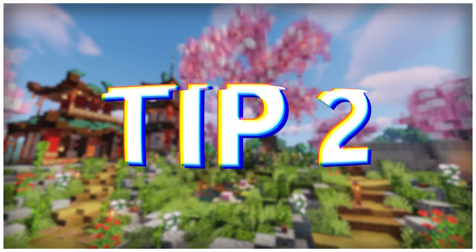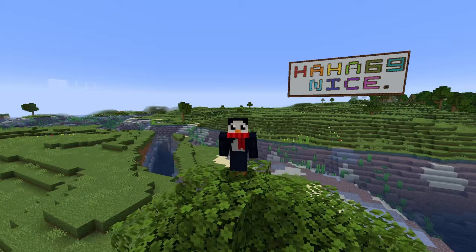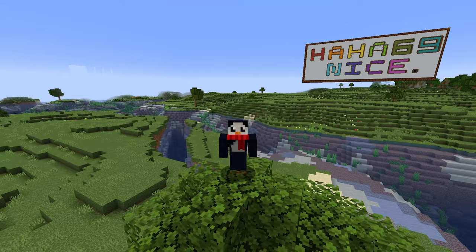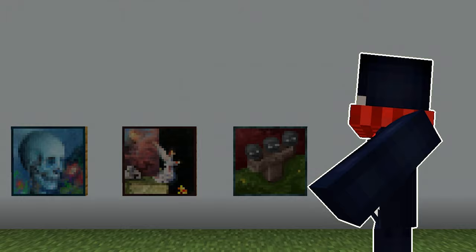Assuming you're trying to make a build using my recommended design philosophy in tip 1, you'll probably need some good inspiration. Obviously good inspiration is important for any Minecraft project, but especially megabases — and especially if you want to do the whole make-a-base-out-of-many-smaller-builds kind of thing. Here's a few ideas that I've never gotten around to making before, but I think could work really really well.